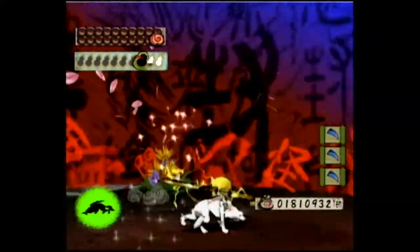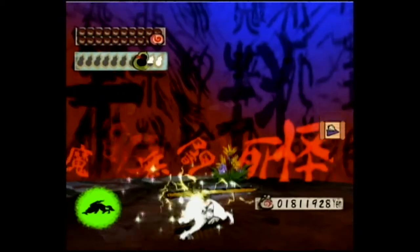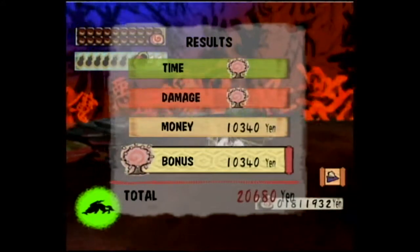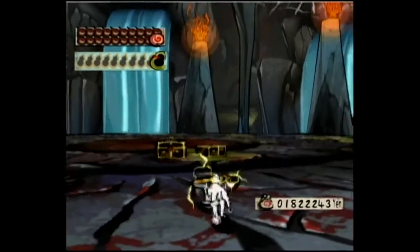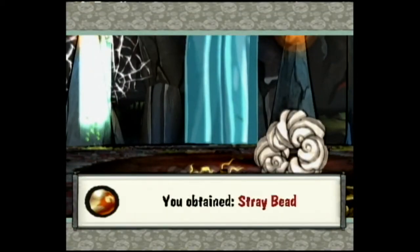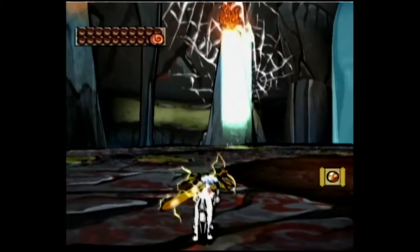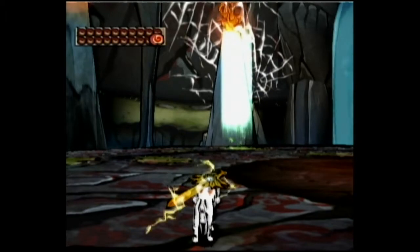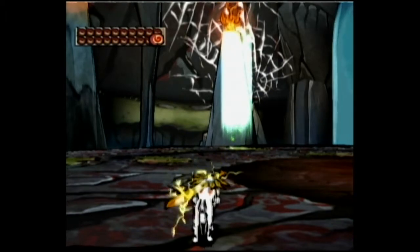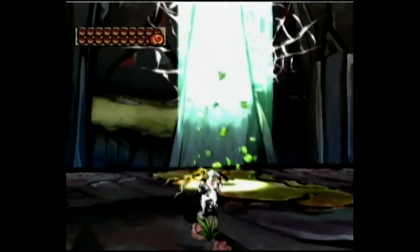Once you complete all ten phases you get a Golden Peach, which lets you know that the Trial Demon Gate is done. After that you get a Stray Bead. Next time on Okami, we're gonna be taking down the Trial Demon Gate in Northern Ryoshima Coast — see you guys then.